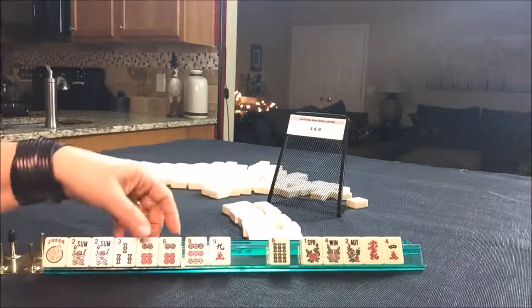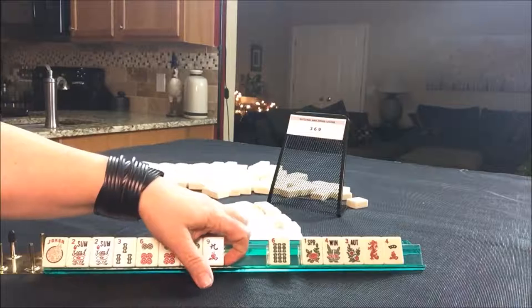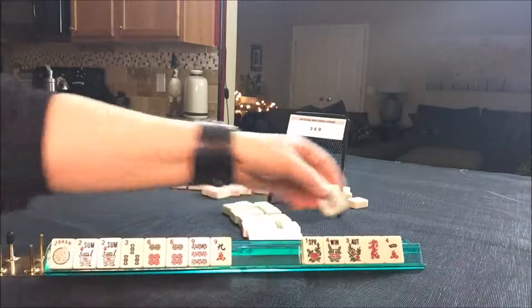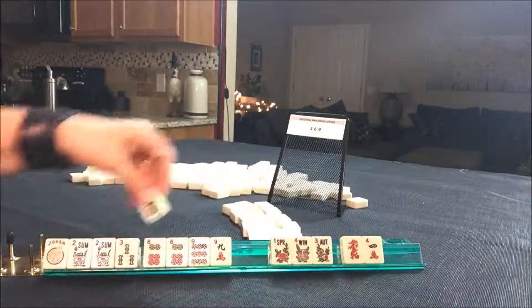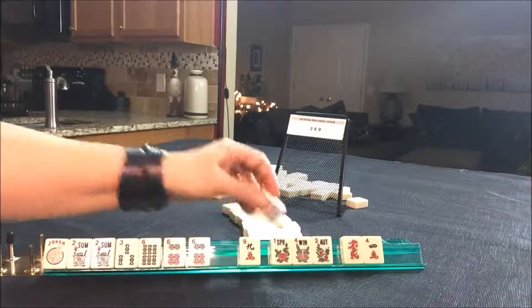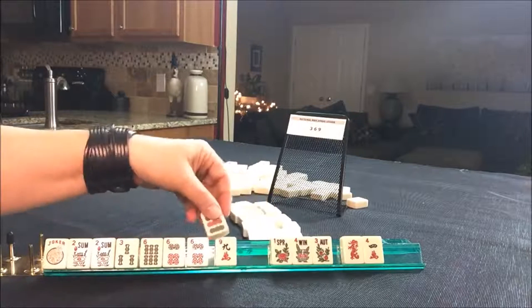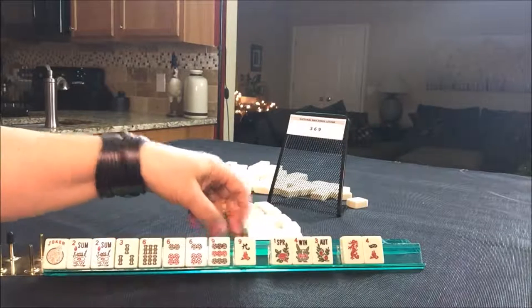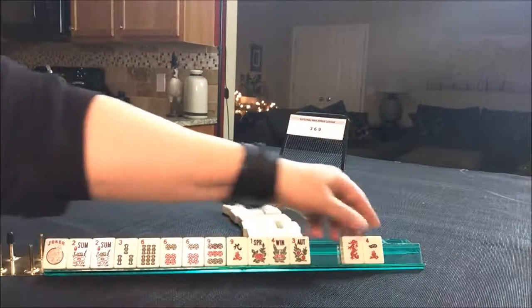We could maybe make that work — but no, we don't have nine bams. No nine bams. I'm thinking the three, six, nine in mixed suits or three, nine in one suit. Either way, we don't need the six bam. We could do three, six, nine, nine — if we build around these multiples, that's the strength of the hand. Three, six, three, six, six, nine, three, six, nine, nine, three, six, nine in mixed suits. Let's just go ahead and pass one blind and keep the options open.